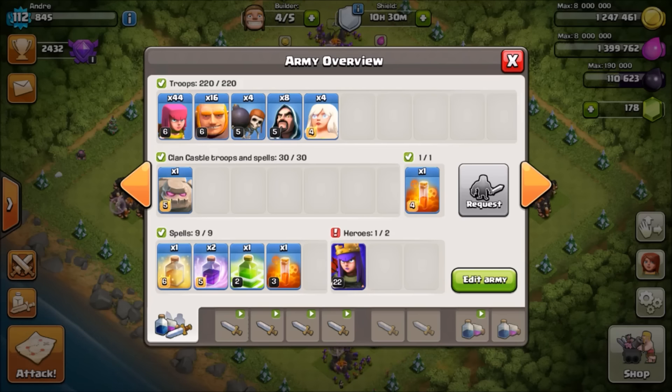You can take out one of the rage spells or even the healing spell, though the healing spell helps a lot. If you're going against a lot of Town Hall 10s, you can take out one of the rage spells and use a freeze spell instead. Those spells are going to get your giants and G-Wi attack — wizards, archers, giants, and wall breakers — into the center of the base after your queen walk.